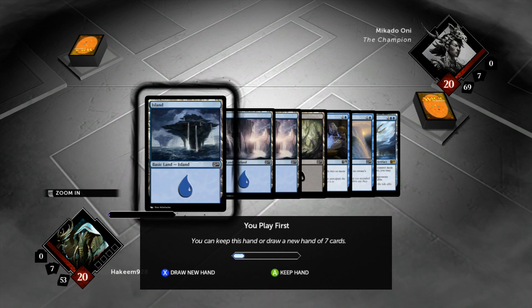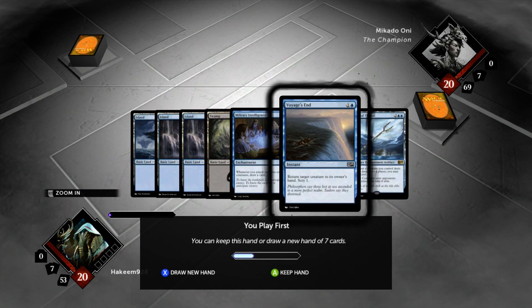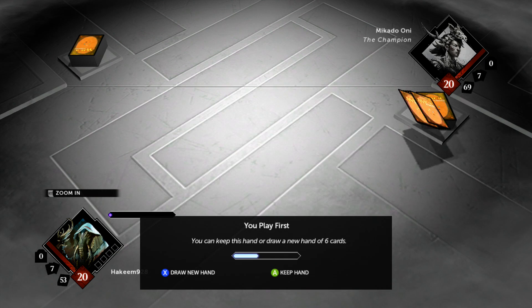Hey guys, it's Akeem here, back with some more Dimir Unearthed. Our opening hand on the play has 4 mana, a bounce spell, 2 draw spells, but not a single creature — so that is a mulligan.